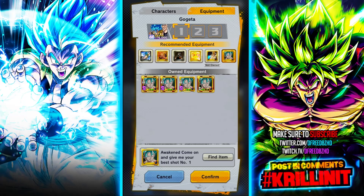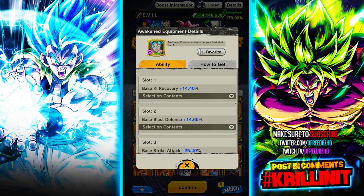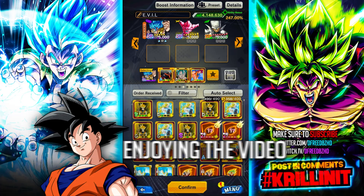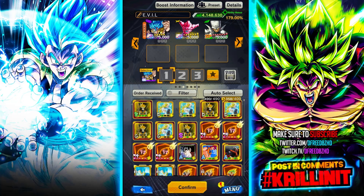I wouldn't give Gogeta an equip with Blast Attack on it. I did roll another one with Strike Attack — it doesn't have as high a spread but is better suited. One more important note: it doesn't matter which slot (1, 2, or 3) you place an equip in — your character gets all stats from all three equips simultaneously. There's no slot priority; they're getting everything all the time.